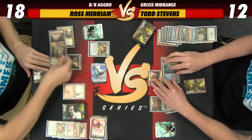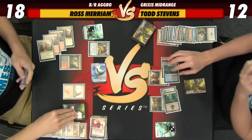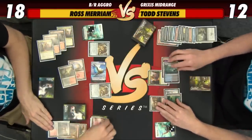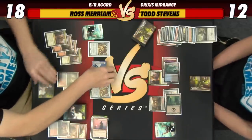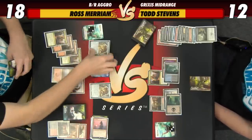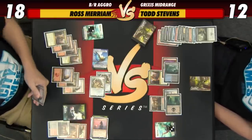On your end step I will cycle a Canyon Slough and return Scrap Heap Scrounger. Go to my turn — attack you for seven. Down to five. Pass the turn.